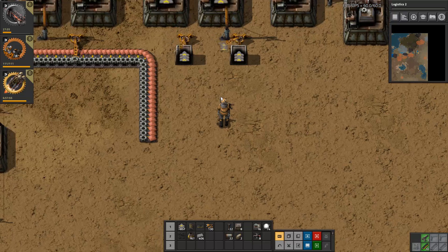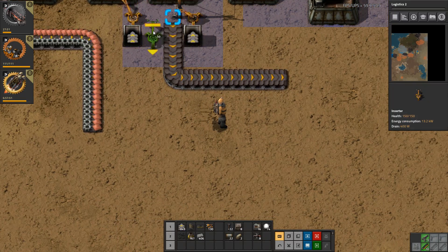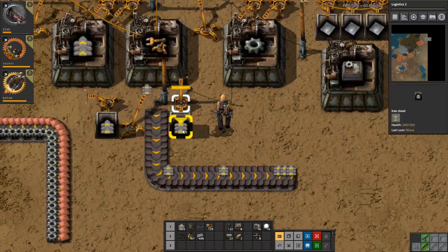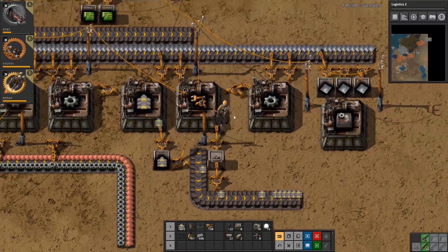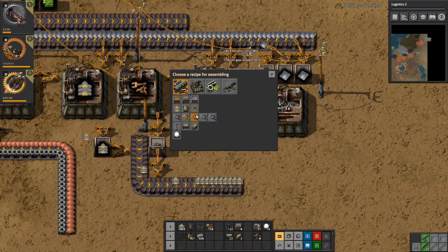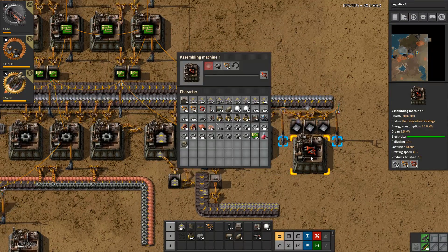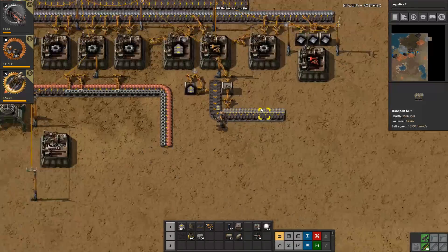Let's see what we want to do. This one can go here, and this one should then be changed to a splitter - yes. That one should be good. Let's take this one out before we do something stupid. That would be lovely if I could just get some red - just a few. Unfortunately it doesn't really do anything for us right now.